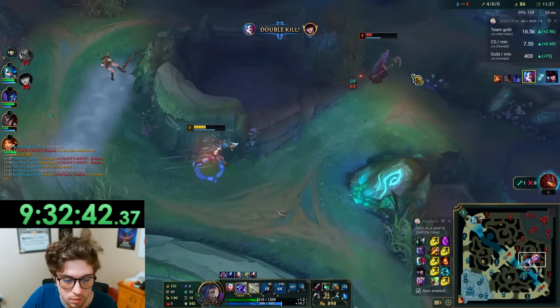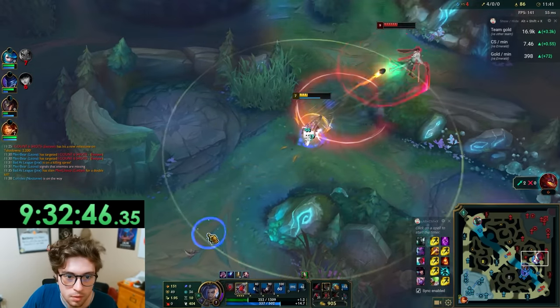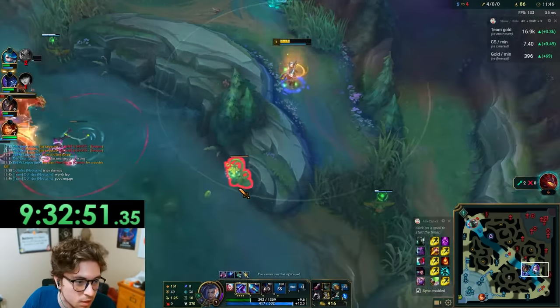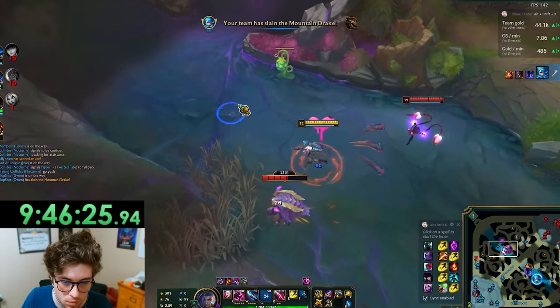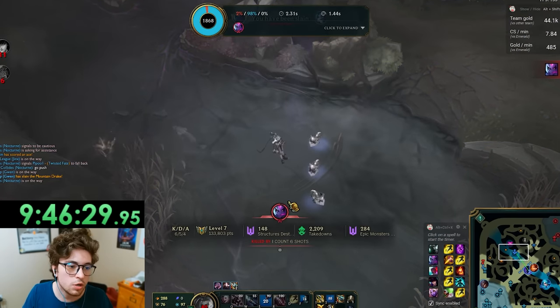After almost 10 hours of Jinx gameplay, I did the unthinkable: I didn't chase and die after my passive went off. I just regrouped with my team and helped get dragon. Also, can I just say how bullshit Evelynn is? We were the same level, I had Maw, and she was kind of behind this game, and she still insta-killed me like I'm a minion.